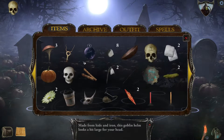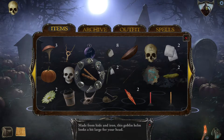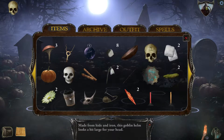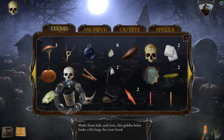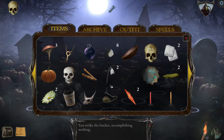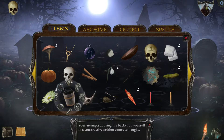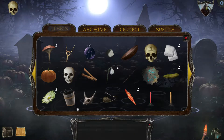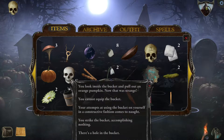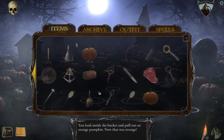So one of the things I thought to try is to open our items. One item in particular I remember — we have a bucket. I remember this bucket contains something amazing. You look inside the bucket and pull out an orange pumpkin. Now that was strange. Jerry usually has some weird reaction — like, it's painfully obvious as a pumpkin. He's always amazed by them. So we have three pumpkins now.